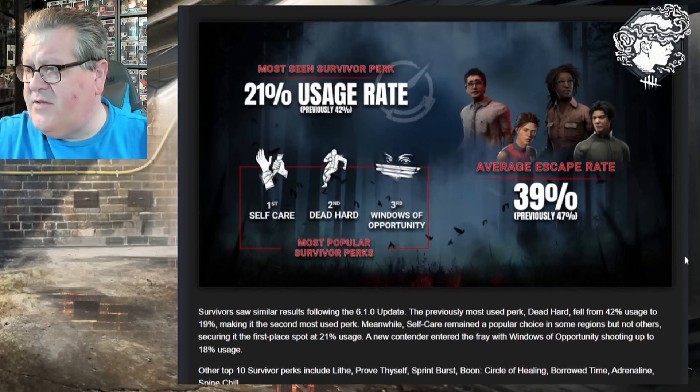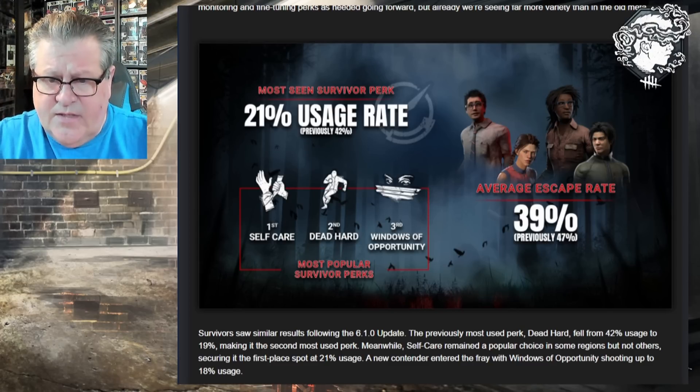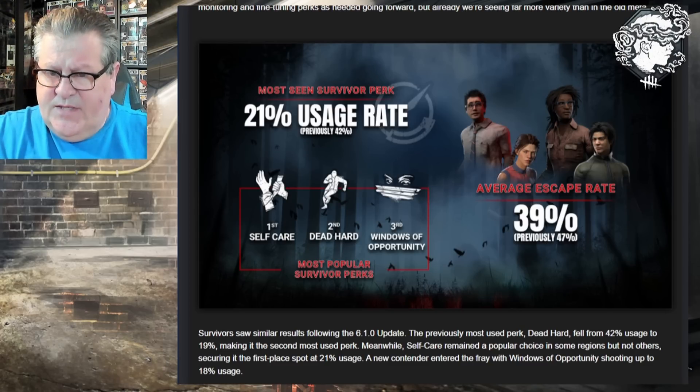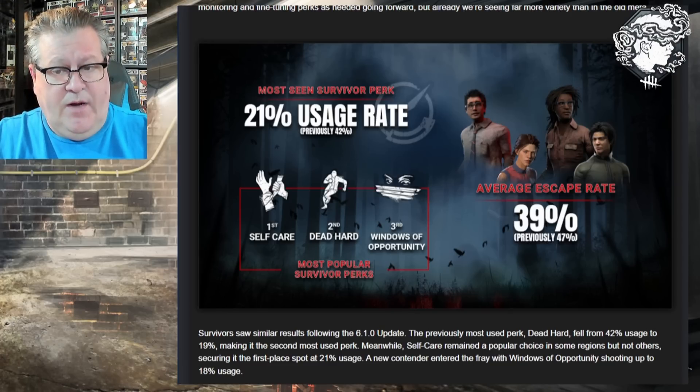I'll point out one thing Peanits touched on in the forums post — the part that says Self-Care remained a popular choice in some regions but not others. He said Self-Care is used more widely in non-English speaking regions, though he didn't get more specific than that. I also believe these statistics are skewed because of the specific rift challenge that requires you to enter the game using only the perk Self-Care and escaping, which may take multiple tries.